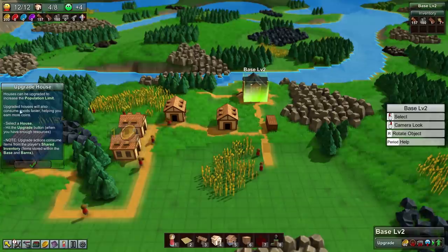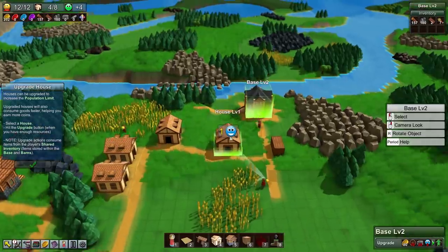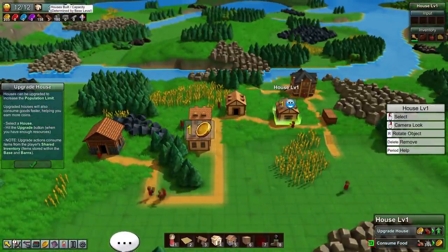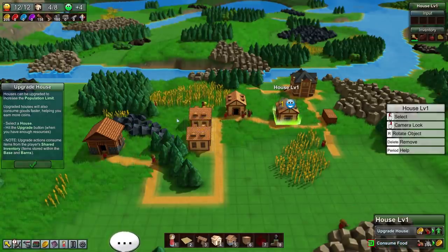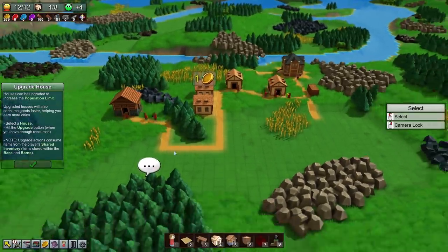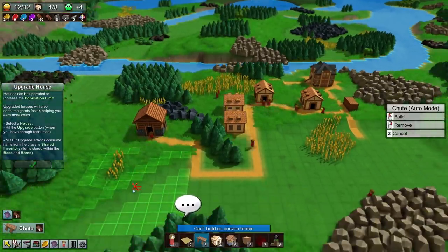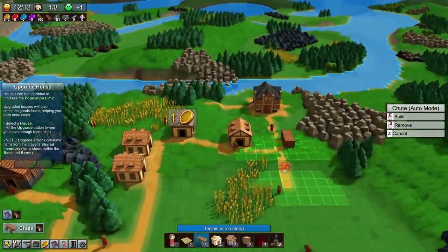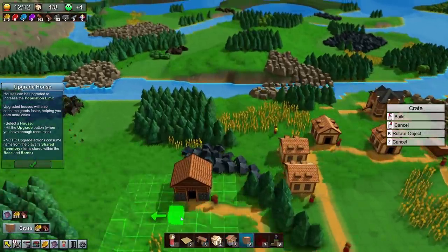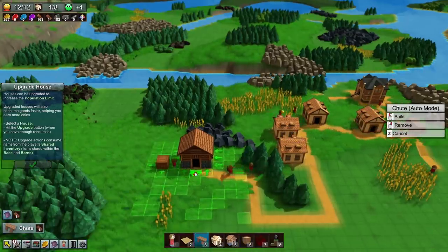The food market - houses can be upgraded to increase population limit and consume goods faster, earning more coins. Select a house, hit the upgrade button when you have enough resources. We have five planks being made. Houses built - capacity for four more houses, currently maxed at 12 people. I wasn't letting planks go out fast enough. Can I put a chute from here into a crate? Would that be worth it?